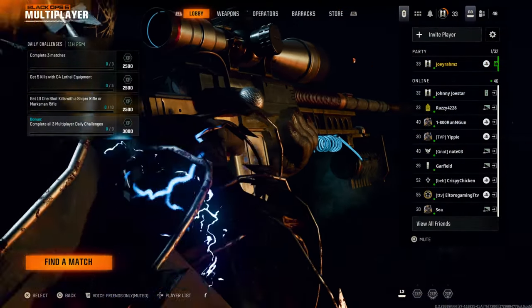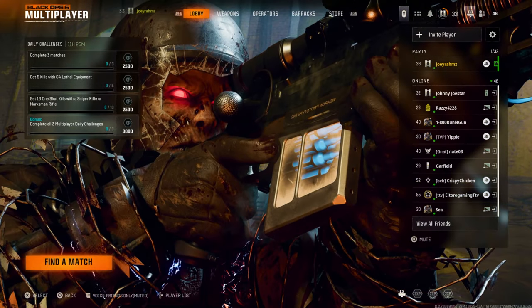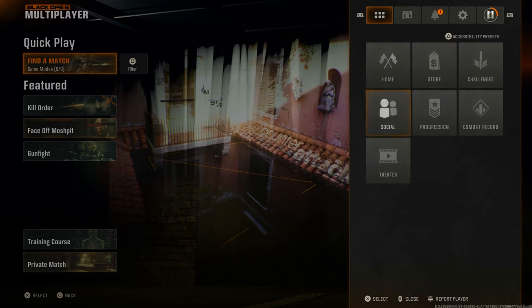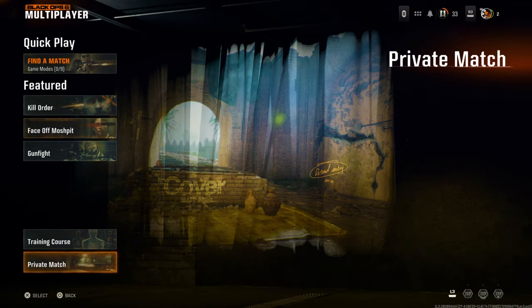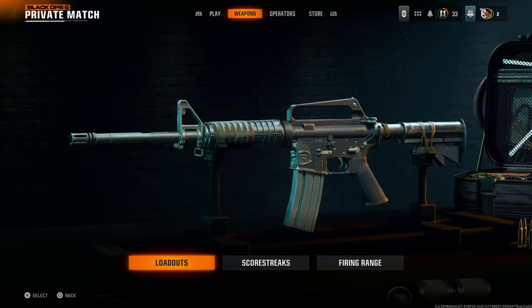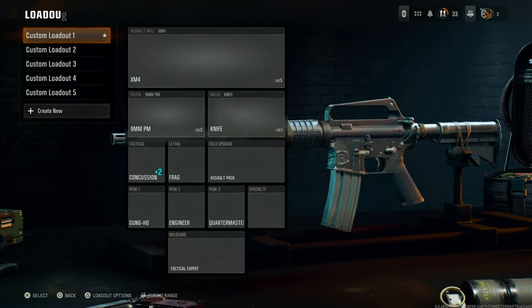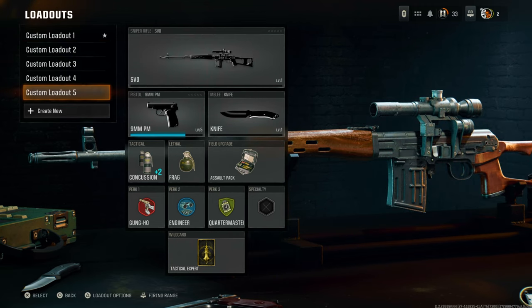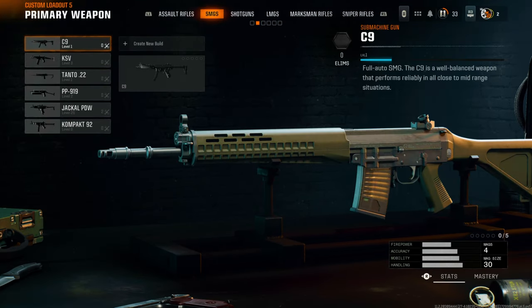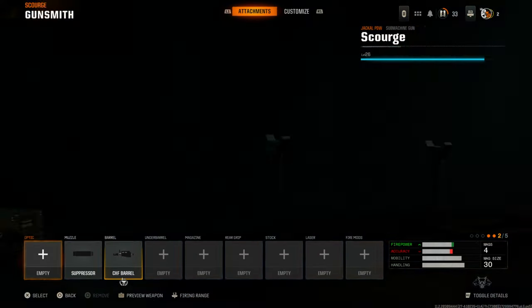Once you've got the gun and loadout sorted, come to the main menu and press Find a Match. From that screen, join your friend's lobby through the menu. Once you join his lobby, back out once, come to the private section, and create a private match. Then go to the weapon section, go to the same loadout as before, and go to the weapon which has the camo you want to put on the other weapon and hover over that camo.